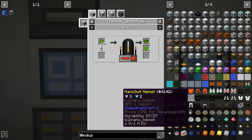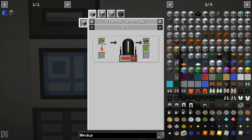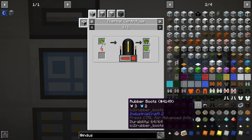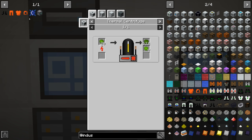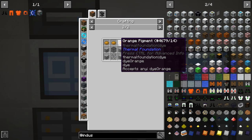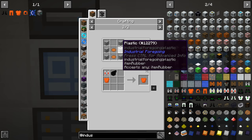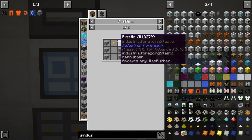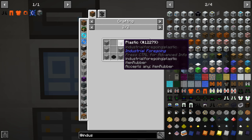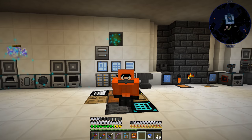We're going to have to make ourselves the Industrial Craft hazmat/radiation suit. It's the scuba helmet, hazmat suit, hazmat leggings, and rubber boots. For the scuba helmet we need orange dye, plastic, black glass, and iron bars. The hazmat suit needs orange and plastic. The hazmat leggings need plastic or rubber and orange. The rubber boots need rubber or plastic and black dye. We're all suited up and ready to go. That wasn't too bad — I used plastic for all the rubber pieces to save IC2 rubber for things that actually need it.